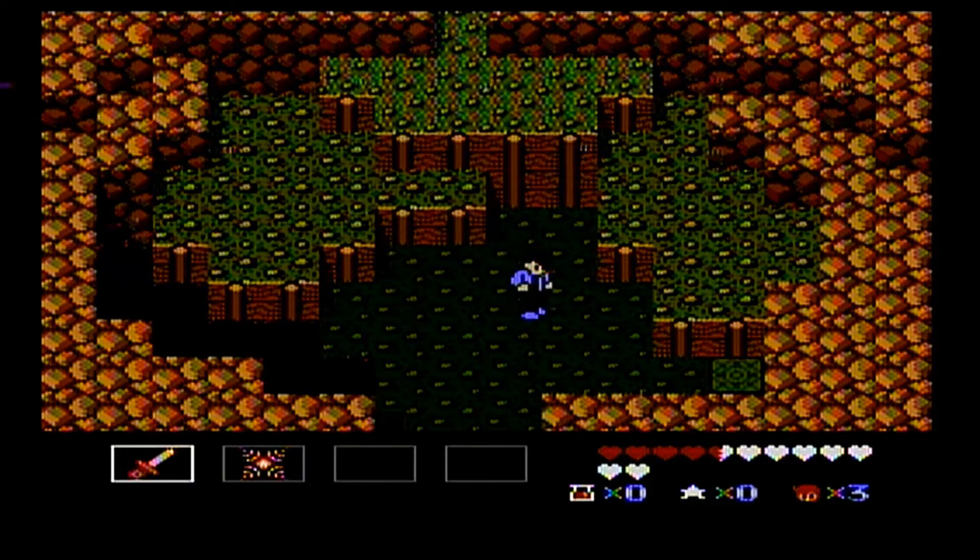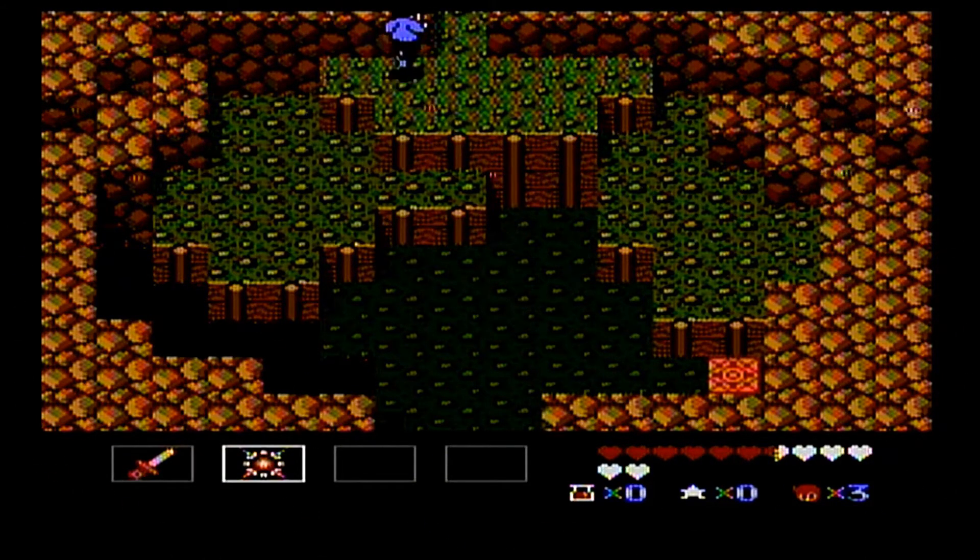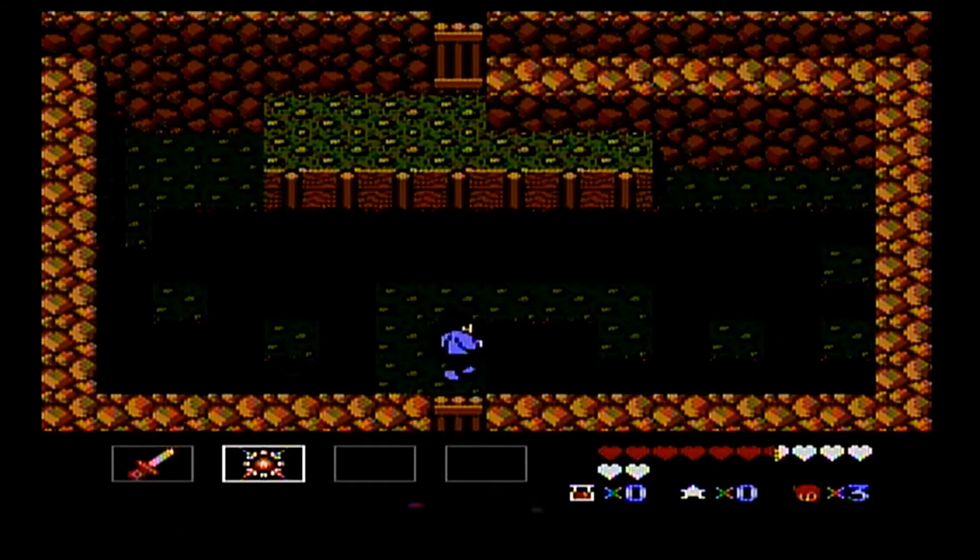Welcome back everyone to my let's play of StarTropics 2 Zoda's Revenge. In the last episode, Mr. Tumnus made his way through the first part of the collapsed mine and got an upgrade to his psychic abilities. We can shoot a little bit further, it's a little bit stronger, it's pretty much on par with the dagger now, and has a faster rate of fire, so we'll be using it at least for this dungeon for the most part.